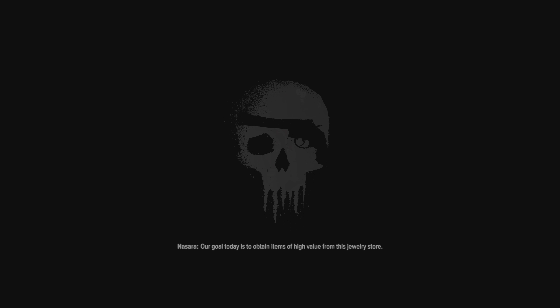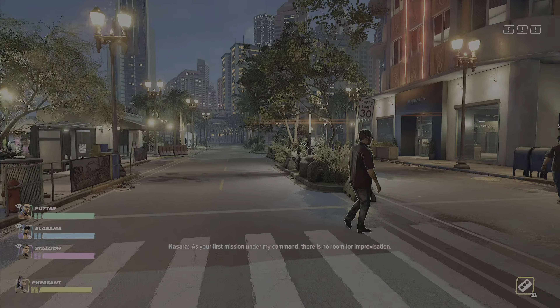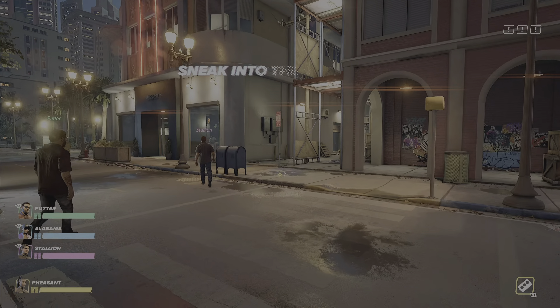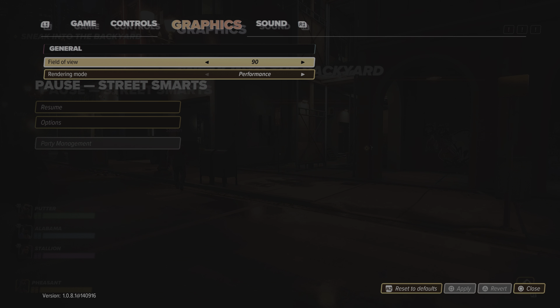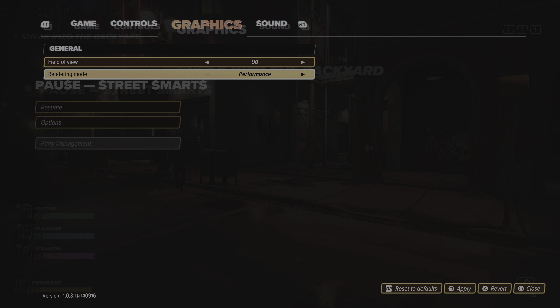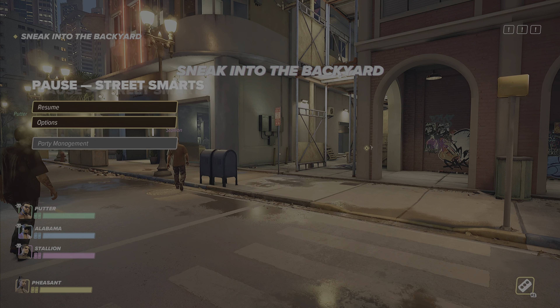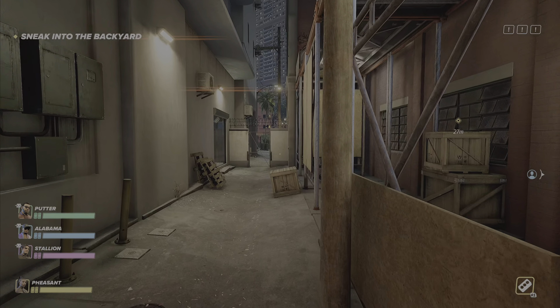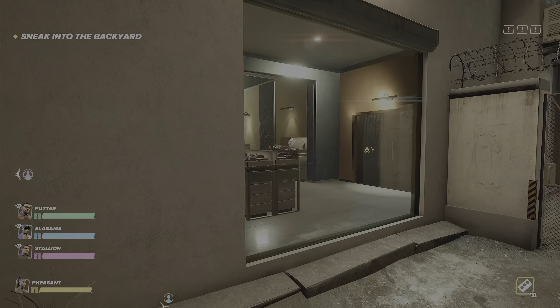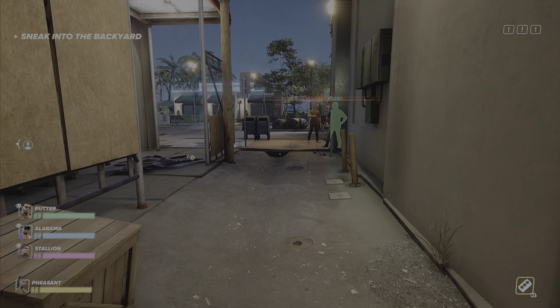Let's see how the gameplay is. The objective is to obtain items of high value from a jewelry store as the first mission. Wait — 30 frames? I'm on performance mode and there's no way this is running well. It feels like maybe the motion blur isn't good or something — this is weird. Alright, let's follow these guys.